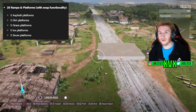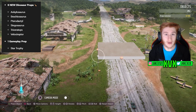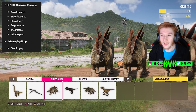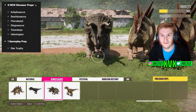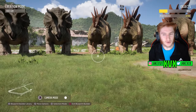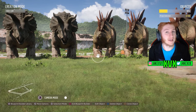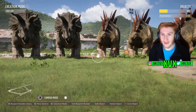We have new dinosaur props — didn't really expect that, but now I'm going to have fun pronouncing all of these because, as you know, my pronunciation is awful. We've got: Ankylosaurus, Brachiosaurus, Pterodactyl, Stegosaurus, Triceratops, and Velociraptor. I think I nailed them. Those are really cool. We've already had one dinosaur in the game, but now we've got multiple. I can expect some Jurassic Park Event Lab creations to be made from now on.